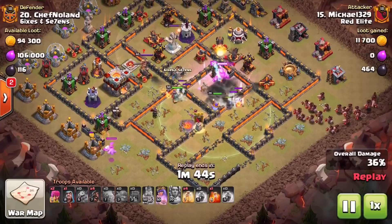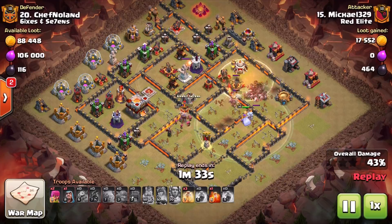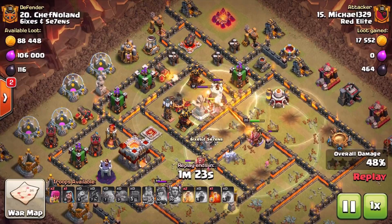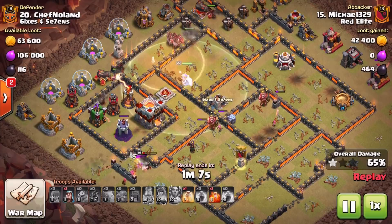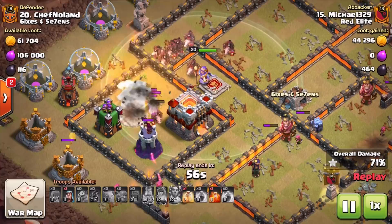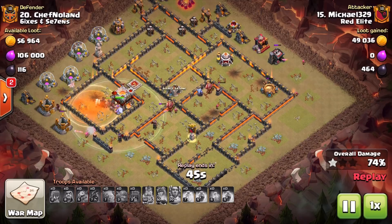At Town Hall 11, you've got an advantage over Town Hall 10 in that you have the Grand Warden — the ability helps our kill squad get so much more. You need to be thinking about when it's most beneficial to use it. If you use it on the kill squad you might not need as many troops, but consider whether your Hog Riders or Lava Luna running into a dangerous area — like a maxed Town Hall 12 Giga Tesla — might absolutely need that Grand Warden's tome instead. It can enable you to get a little bit further with kill squads.